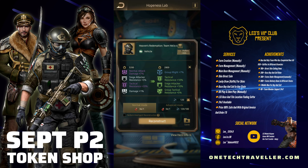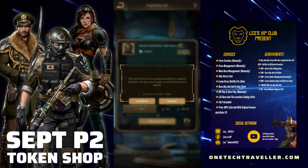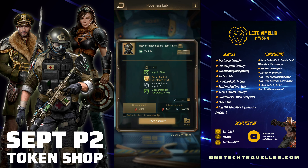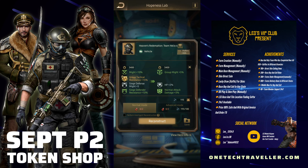I'd rather wait for a gold quality skill than lock an epic and waste polymer crystals. Epics can appear quite easily, so let's wait. Group Tactical resistance — let's keep going, building up advanced decay energy. There we go — Group Tactical Resistance! Let's save that and lock that ability. Group Tactical Resistance is exactly what we wanted — awesome! Now it's worth locking so you're not overspending polymer crystals on an epic. We managed to get our one gold, so happy with that.